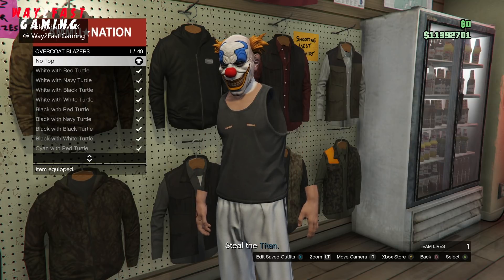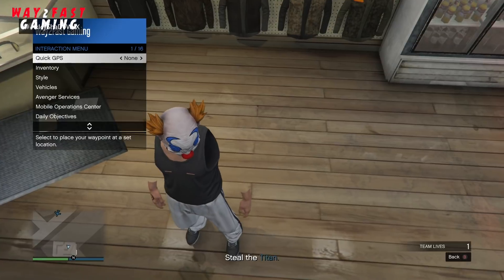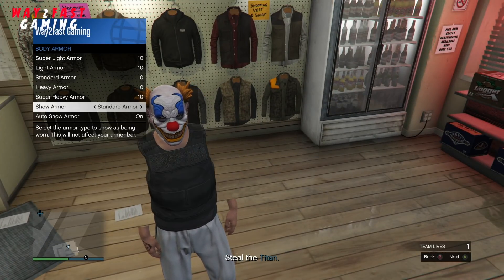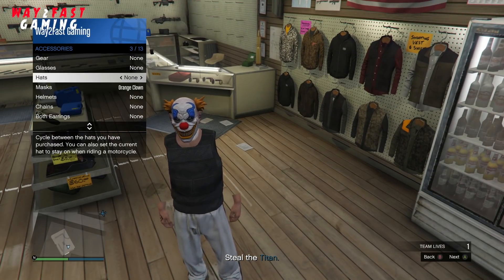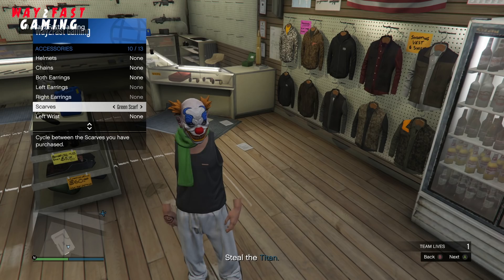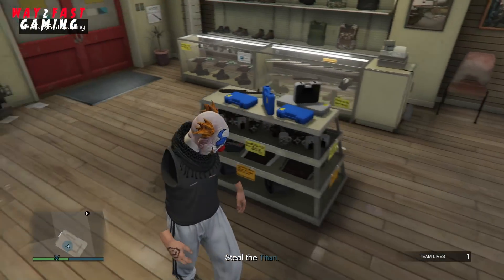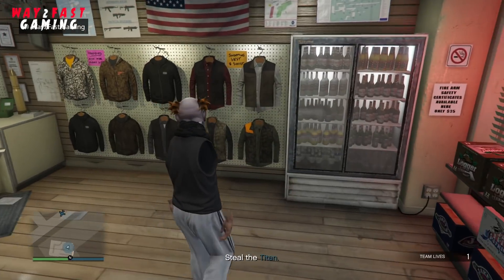And boom — there you go, we have invisible arms all the way from the shoulder down to the wrist. You guys can put body armour on, you can put scarves on and customise it however you want. That's basically it — that's a short video today. It only works in jobs, and that's that. I hope you enjoyed. Hit the bell button and I'll see you in the next video. Peace out.